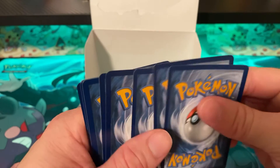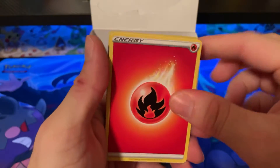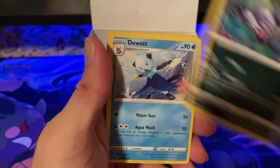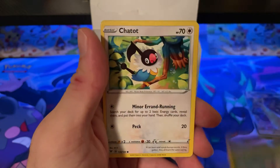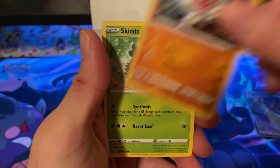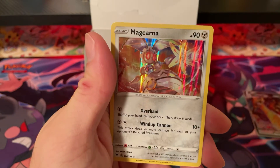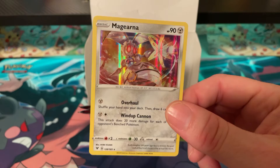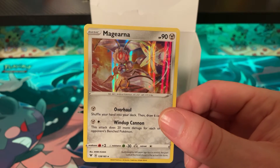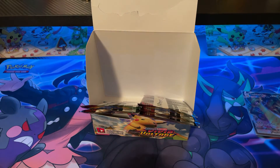Pack thirty-one: Fire Energy, Sableye, Dewpider, Opal, Tynamo, Exeggcute, Chatot, Clobbopus, Skiddo, Genesect, and Magearna — I think this is her second appearance in this box. Getting so creative with the Pokémon nowadays.